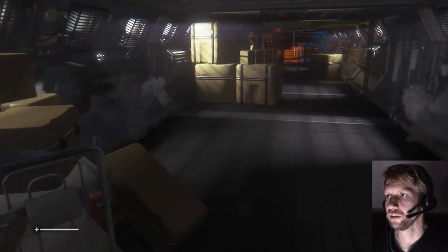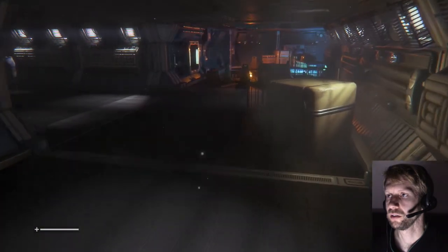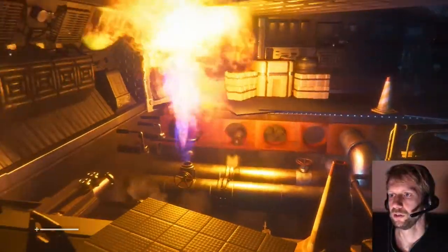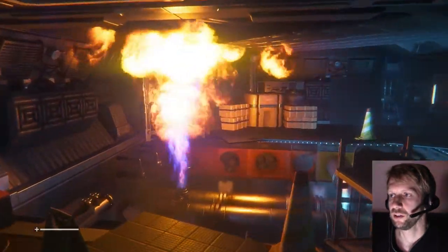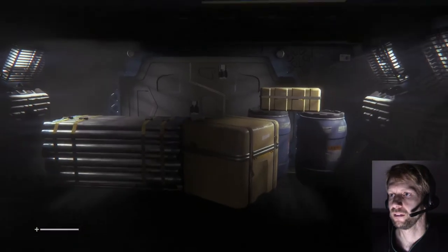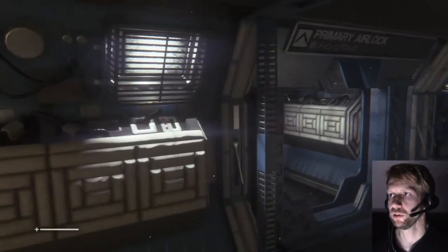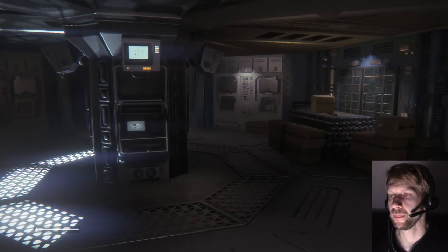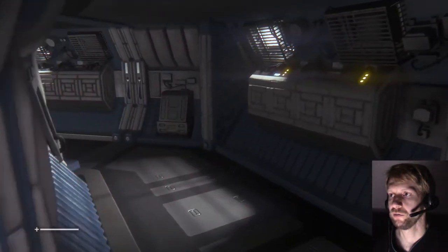Couldn't see a thing for a second there. There's an open flame in a space station — that's gonna eat up a lot of oxygen. So I ain't going that way, ain't going that way, ain't going that way. I need a map. A map would be helpful, but I ain't finding one.